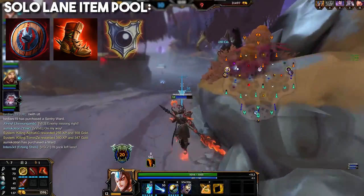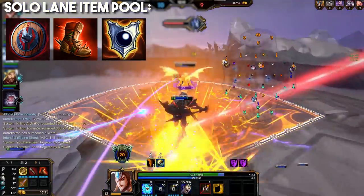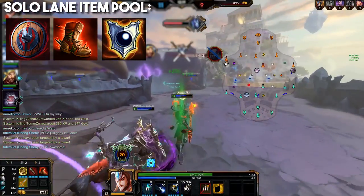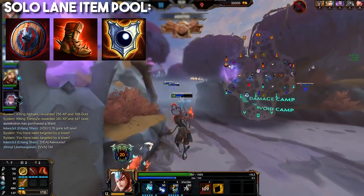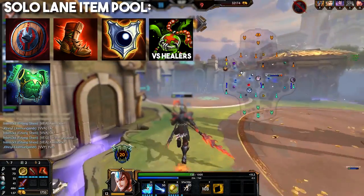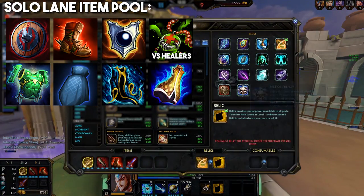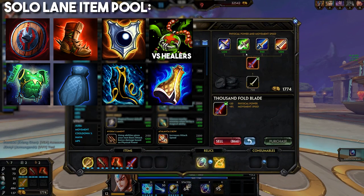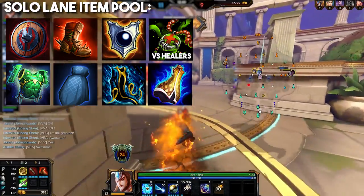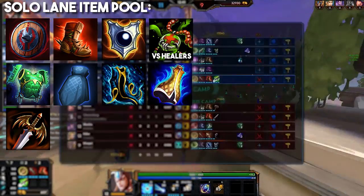After those two items you really need to start counter-building. Against a physical lane opponent, Void Shield is my go-to — it offers protections, health, penetration, and power all in one and is great for Erlang. Against a magical laner, I recommend Pestilence if they have significant healing like a Hel or Chang'e, and Genji's Guard if they don't. Hide of the Urchin, Spirit Robe, and Mantle of Discord are all great for general-purpose defense once out of the laning phase, though be careful with Urchin as it takes a while to stack. Winged Blade applies the same way it did for jungle if slows are giving you trouble, especially with your 3.